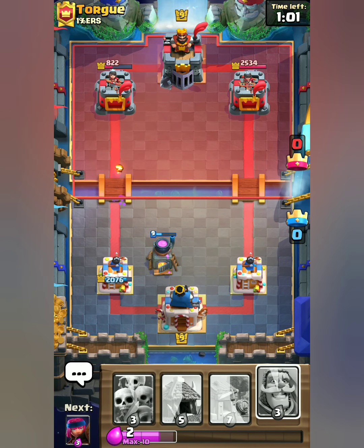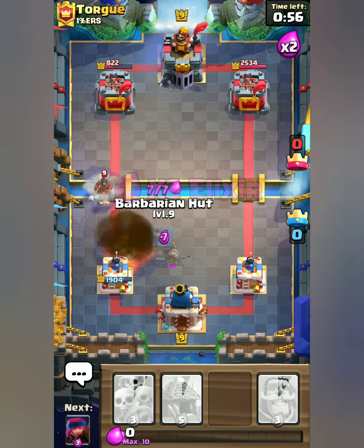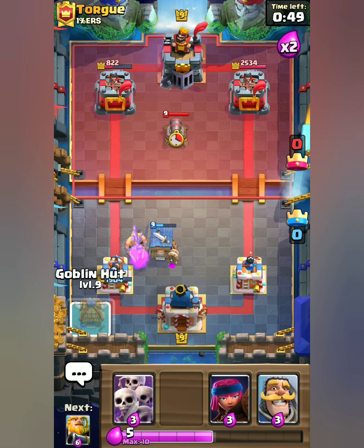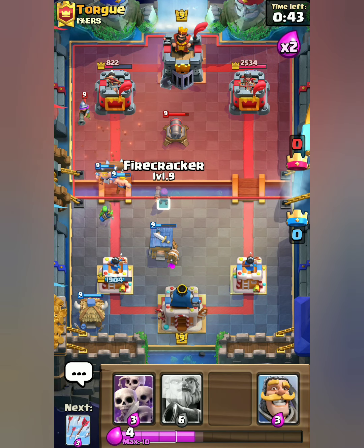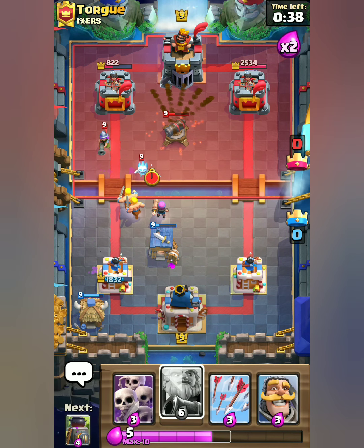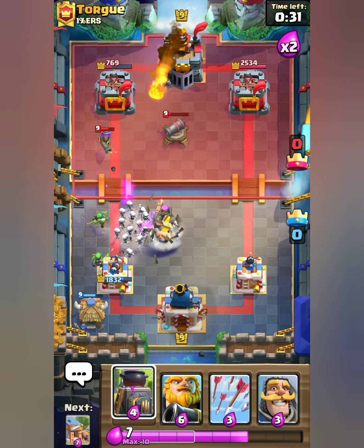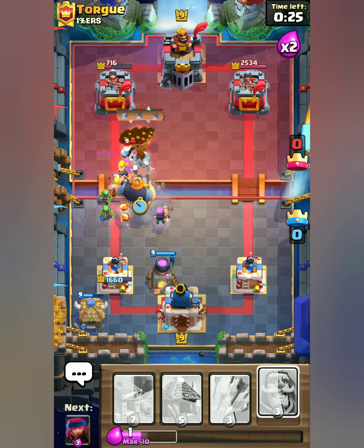Focus is on the furnace — furnace is low but still alive. He fireballs it. I'm going to put a barbarian hut and make sure not to let the hog rider get hits. He is not going to hit me with his hog rider. Playing very defensively. The firecracker targets the musketeer instead. I'll use skeleton army — see what happens. Fireball comes down but not in time. I'm gonna spam with the royal giant.